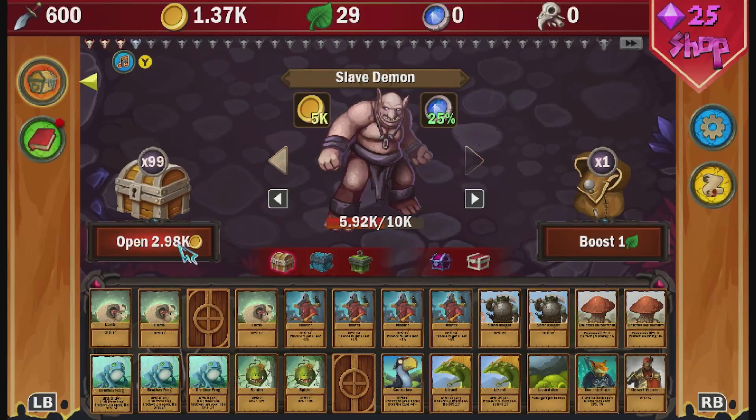We have also unlocked the rich achievement for 50 gamer score for getting 5000 gold. Change the monster to the slave demon as we will need one silver to upgrade our card soon. Now keep opening chests until you have the entire deck filled — remember our goal is to get 200 leaves.